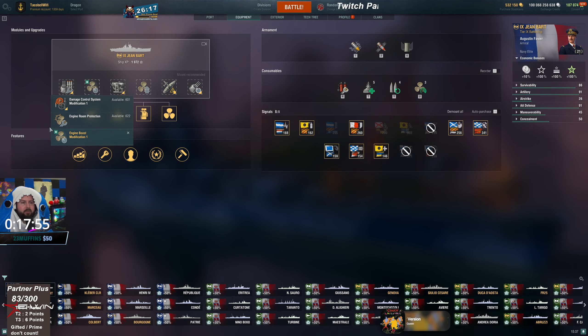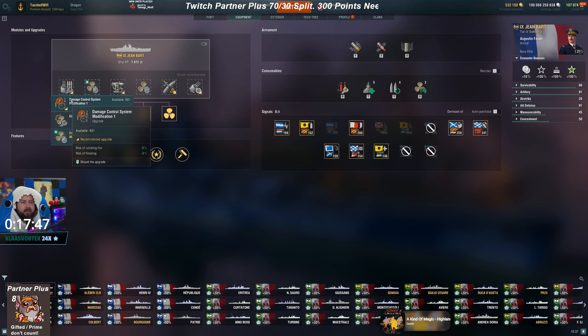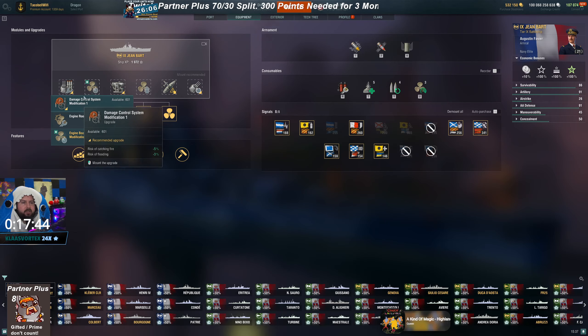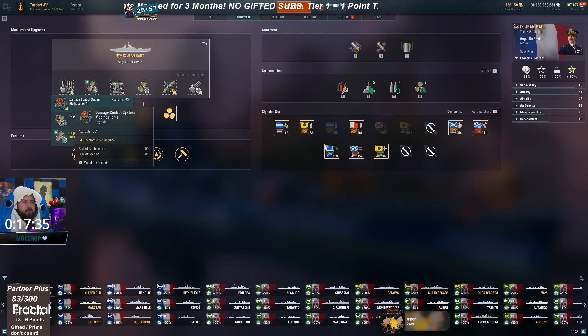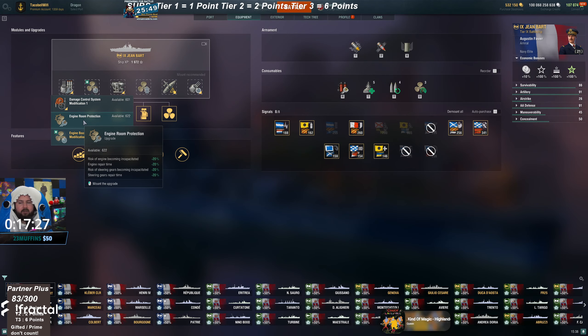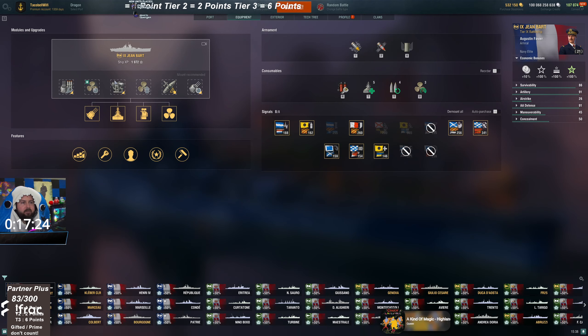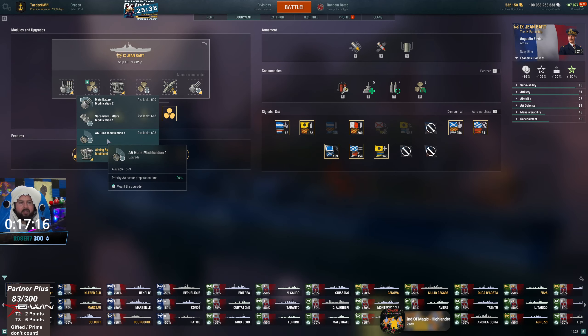For the second slot, both options are technically good — it's more of a personal preference. Some ships are more likely to get their engines knocked out, so you pick engine room protection. For damage control, if you're trying to get fewer fires you can take that one instead, which is really nice for tank builds to reduce fire and flooding chances. You take one or the other depending on whether your ship is more likely to get the engine knocked out.